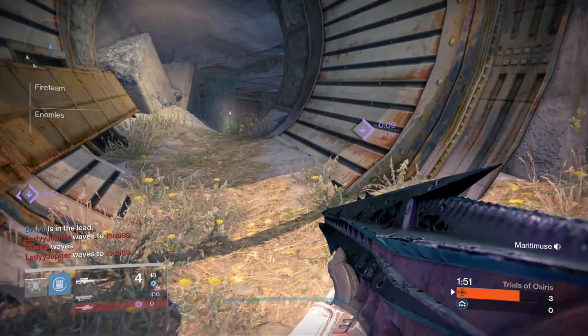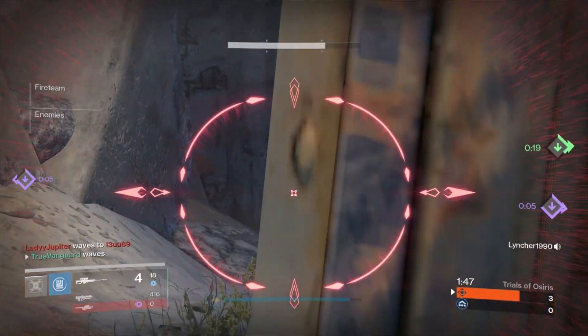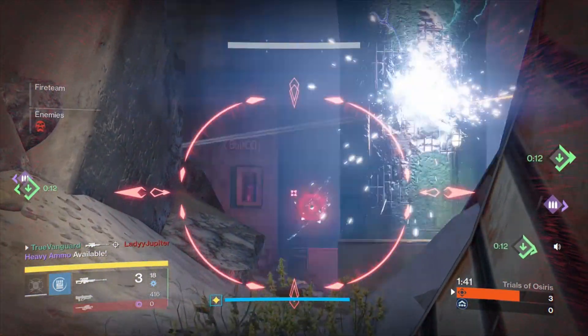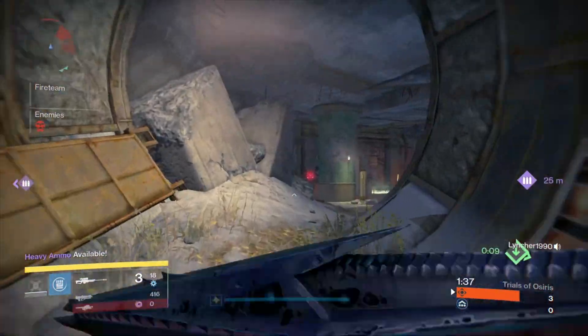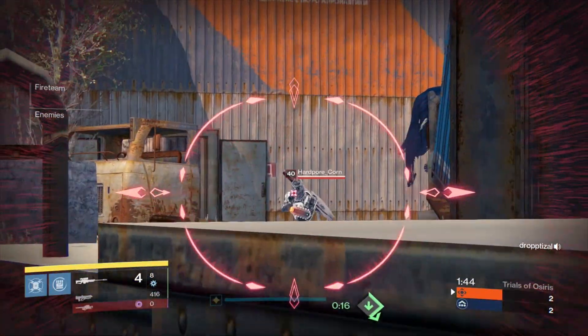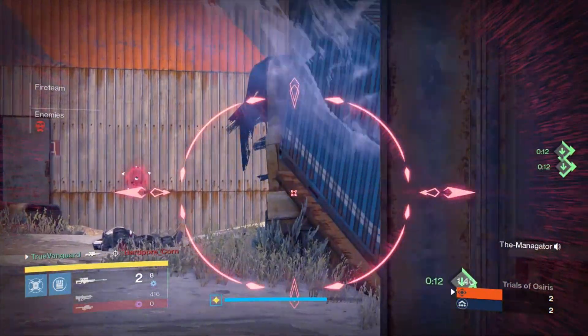What's going on Guardians? For those of you who enjoy Trials of Osiris, we're going to bring you in-depth guides on how to use various subclasses effectively while competing for your Trials loot. In this video we're going to start with the Titan Striker subclass, which arguably has the best grenades of all the subclasses in the Crucible. We'll talk about how you will want to spec your Titan and how you should use your super and grenades in a way that will give you the greatest advantage.